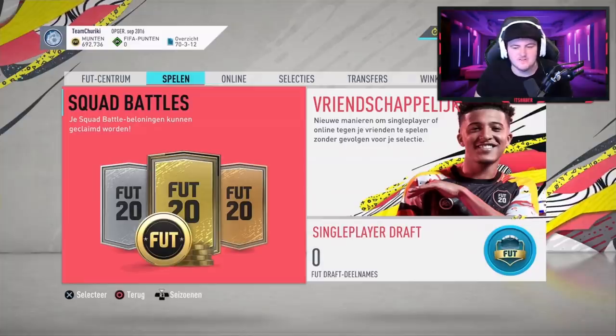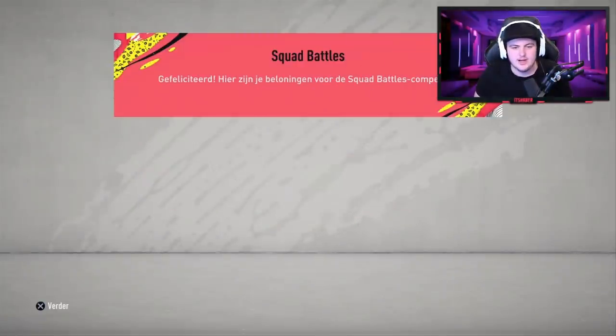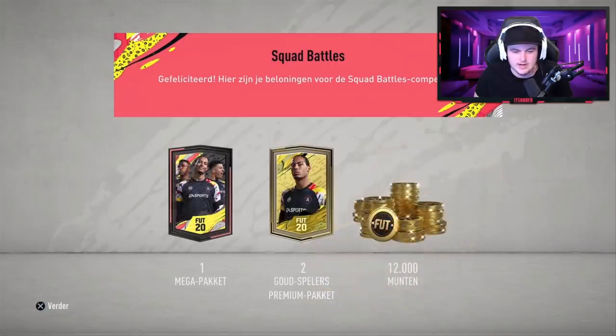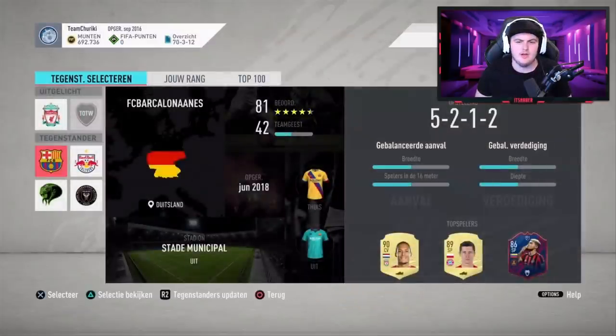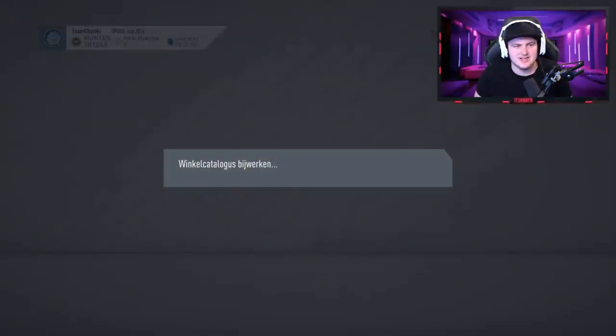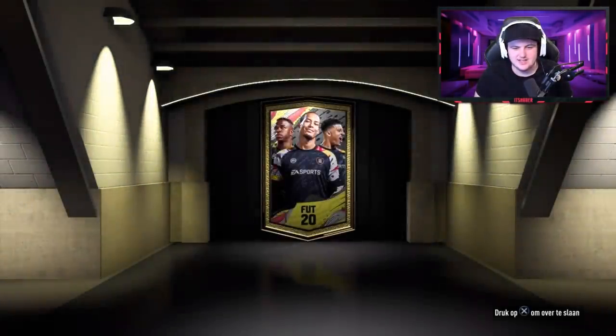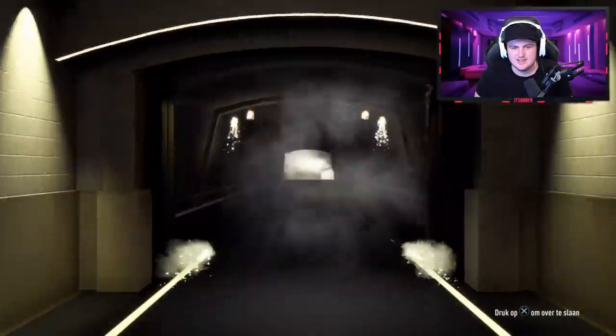It's time to open Jeff's rewards now. Jeff finished in Elite 3, so he gets his 12,000 coins, a mega pack, and two premium gold player packs. I think these are rare gold packs — I think these are the pre-order packs. Nothing good there.